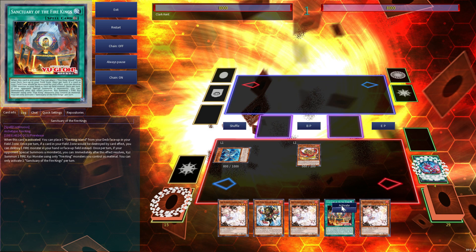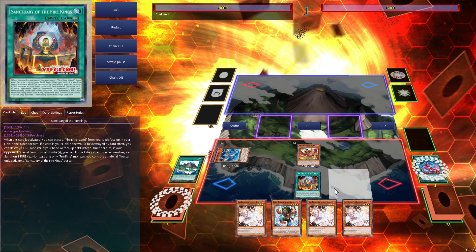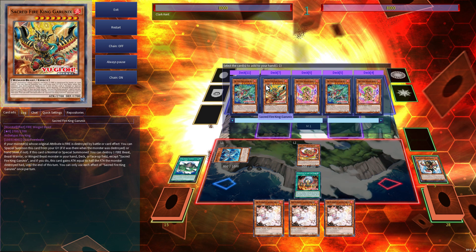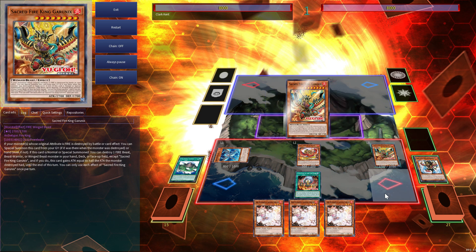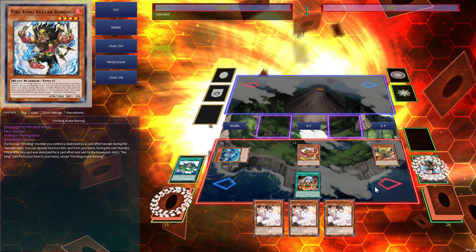Once we have Sanctuary, we activate it, which allows us to activate Viking Island straight from the deck. You'll activate Island and then destroy your Barong, and then add High Avatar Garunix. We will summon it and then use its effect to destroy another Barong in the deck. We want two Barongs because during the standby phase we want two searches — for Kirin and for Ganesh — for combos on our opponent's turn.